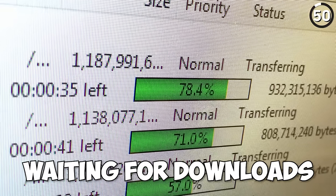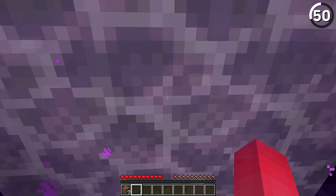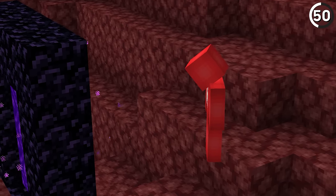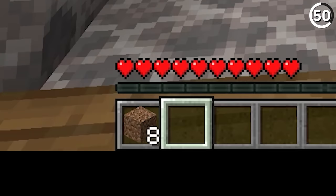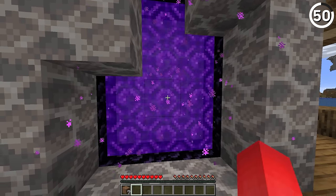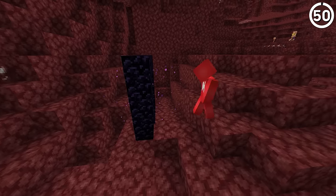Nobody likes waiting — whether it's waiting in line, waiting for files to download, or a video to buffer. Nether portals are a pain in survival mode: not only do you have to wait for the sickness animation to play out, but then you've got to let an entire other dimension load on the other side. But if you use nether portal chunk loading, all it takes is throwing an item to the other side, and it'll do all the loading for you. So going forward, maybe take the time to hit the Q key — it might just save you some time down the road.